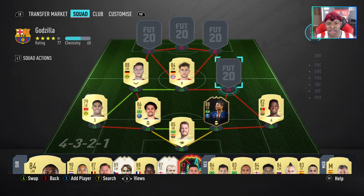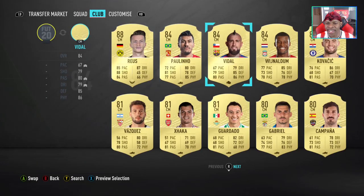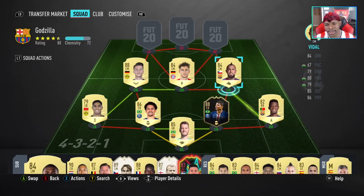Last but not least, on the right-hand side we have Arturo Vidal — of course it's a Barcelona team on the right-hand side. Vidal's great on the inside. Engine chemistry style. I wanted to give him a bit more pace, but I wanted to spread it out a little bit to keep up with everything.